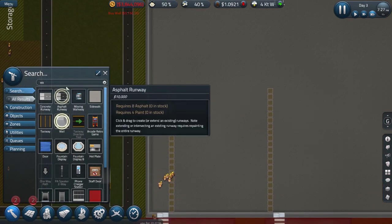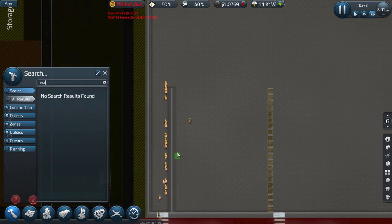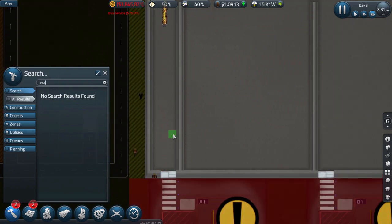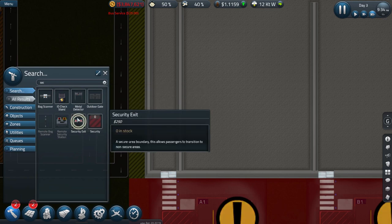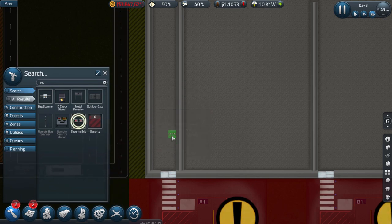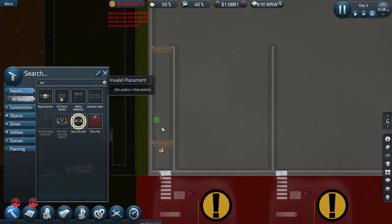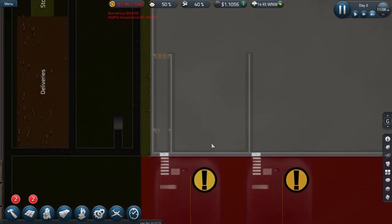Now we need to put some security in place over here. We probably need to do this slightly differently — let's get the security pieces in first. Security exits are going to go over here — rotate that like so. Actually, they should probably be up here somewhere. Let's dismantle those and reposition. I believe there's a hotkey for that.